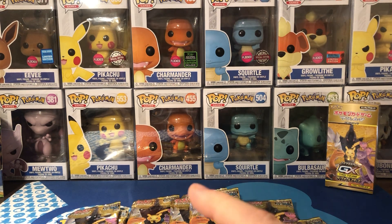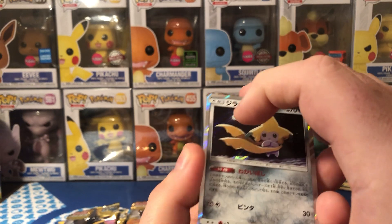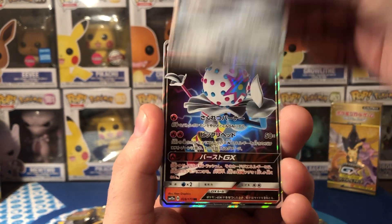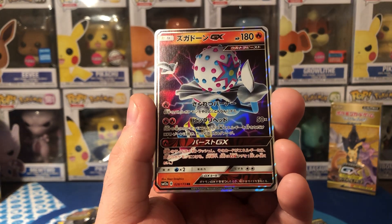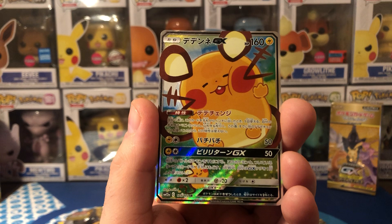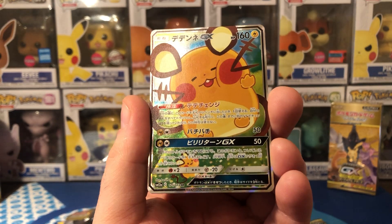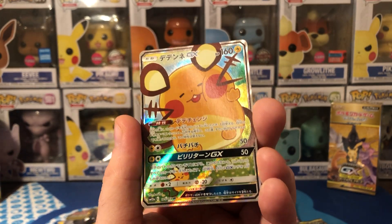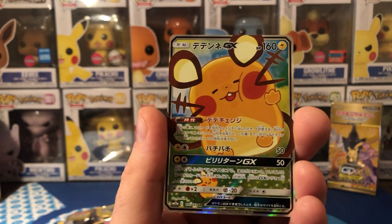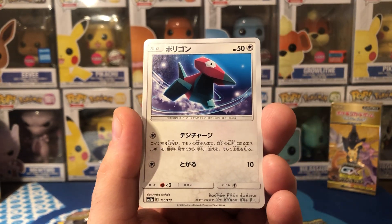I reckon it's still full - if I remember correctly, if it's not I'll soon find out. Straight into it, we've got a nice Jirachi, and we've got a rare straight up - there we go. Psychic energy, and that's a secret rare straight off the bat! Got one of the big ones - beautiful. So keep going.